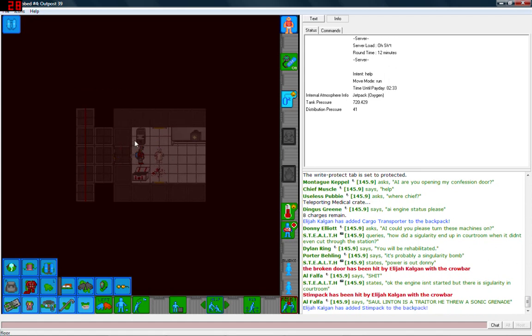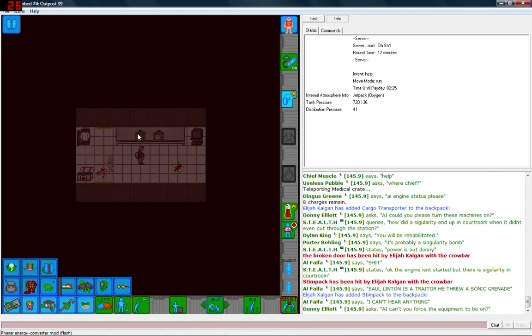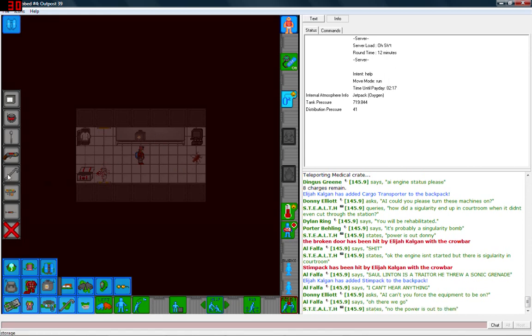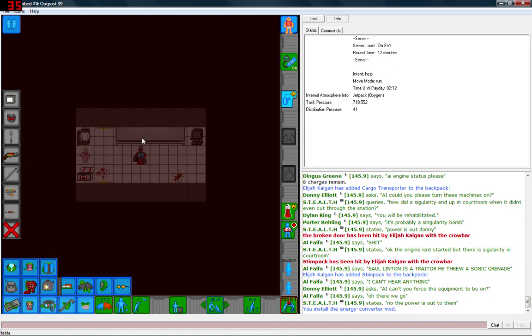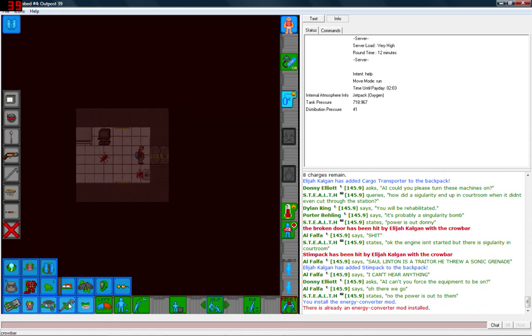We've got a medical wardrobe and two phaser attachments — concussion and flash. Let's equip the concussion one to our phaser; I don't think I've tried that one. We install it — can I install both? No, we can only take one. We'll take the concussion attachment. That sounds fun.